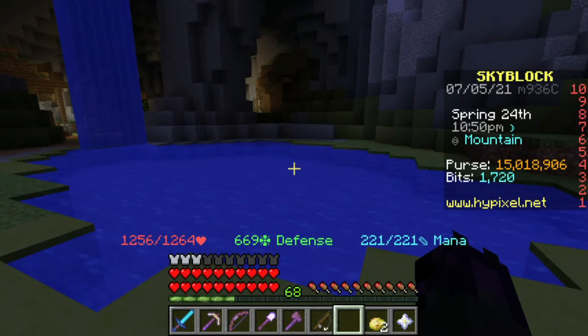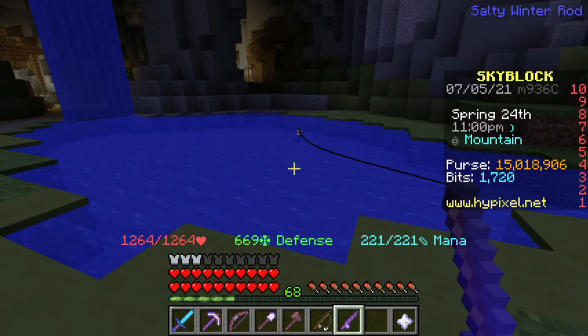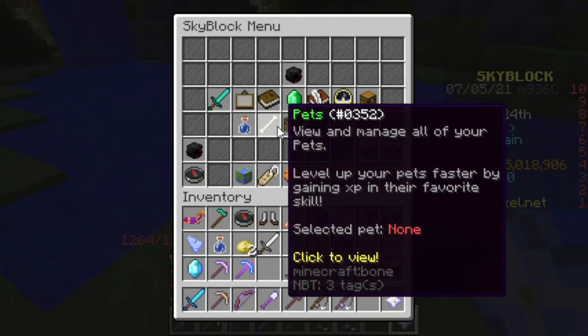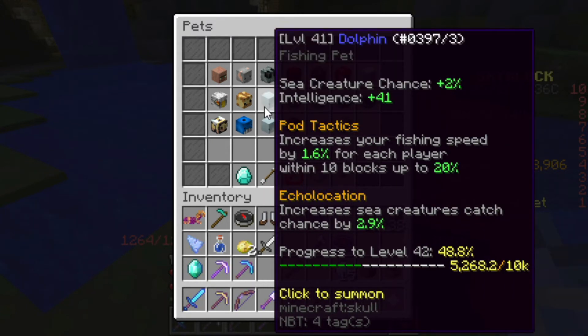What level does the Phantom Rod unlock at? It unlocks at a certain fishing level, but I'm not going to get too much into it. There's not much else to say about fishing except to increase your chances. If you fish up enough sea creatures, you'll be able to unlock a special pet called the Dolphin Pet. The Dolphin Pet will give you sea creature chances, which will slowly go up as the pet levels up, and you'll be able to increase your fishing speed.